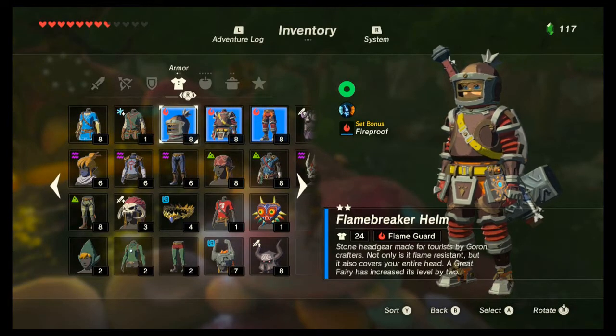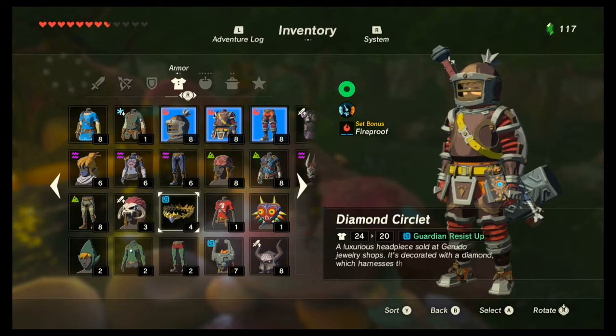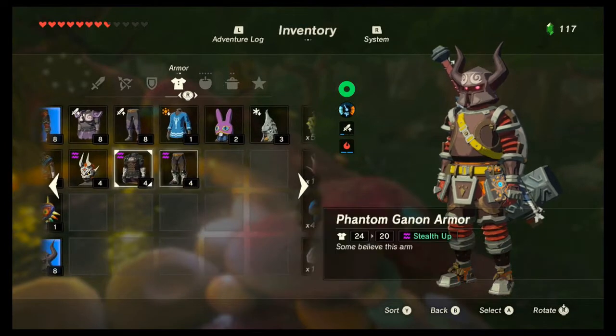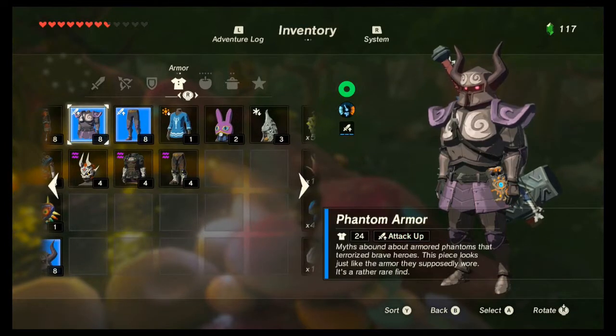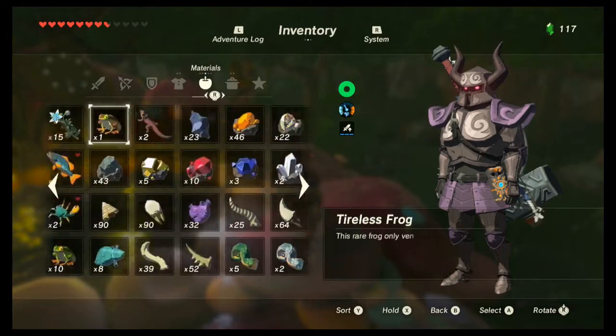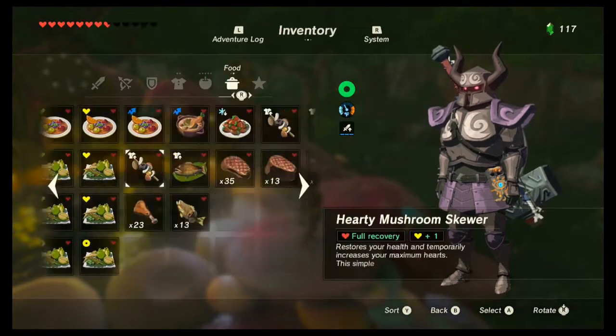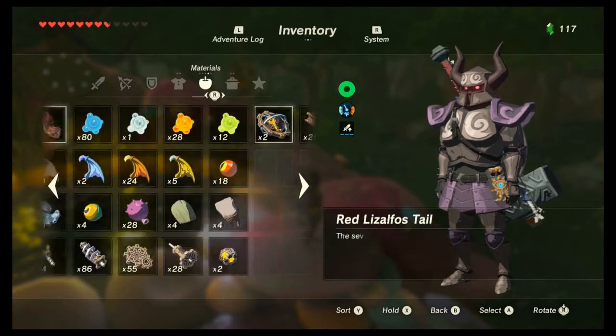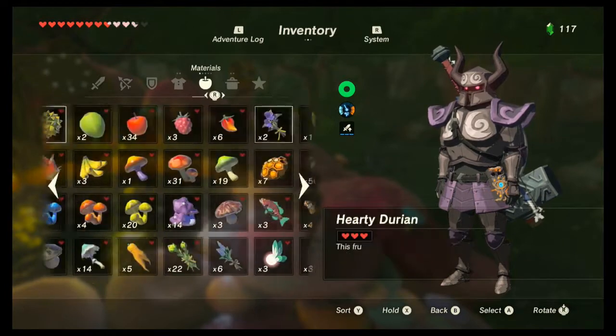Now we have Fireproof times two, which I think I was actually wrong about. Because I said that would only be 2.0, but I think it actually is straight up three times attack. Because when you have things like this, it would count as three on the little bar. So I do think it actually works like that - and I was mistaken.